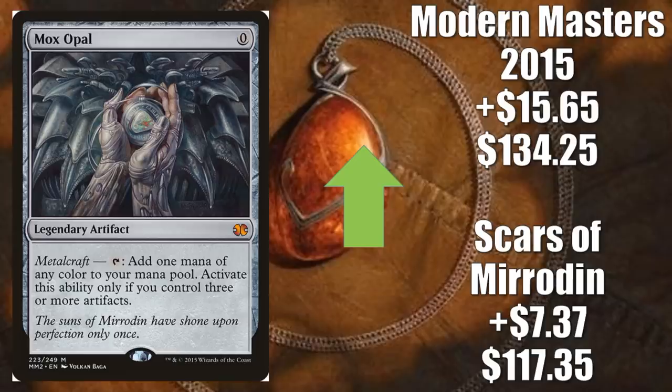Number one: Mox Opal. Scars of Mirrodin goes up $7.37 to $117.35. Modern Masters 2015 up $15.65 to $134.25. I do think that $134 is really high — I would expect that to retract pretty quickly. The Scars of Mirrodin will probably retract too, but at least in the short term, they might kind of meet in the middle a little bit. What is happening with this card? I already mentioned this is getting pushed because of Emry, Lurker of the Loch and that combo we discussed earlier. But aside from that, this is just such a solid card. Modern Urza Thopter Sword looks like it could be one of the better decks in the new meta, and this is a key part of that deck. Also in Hardened Scales, Classic Affinity, War Prison, and the Chargetron deck.